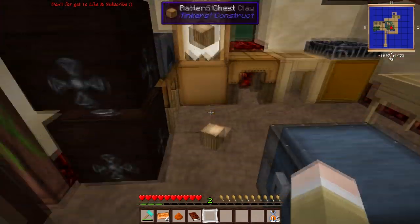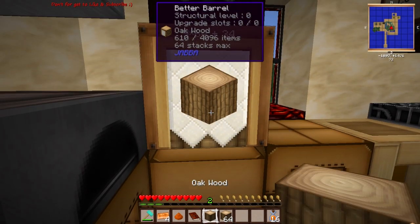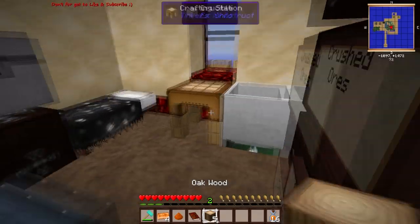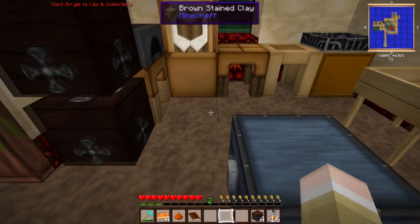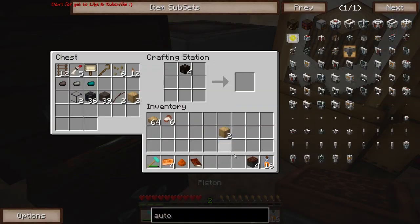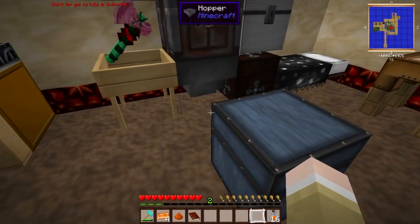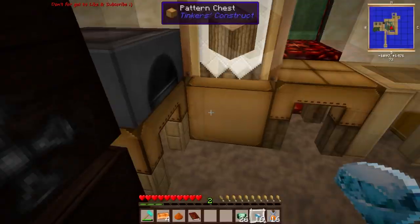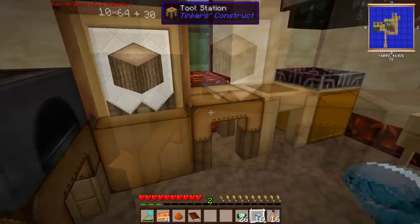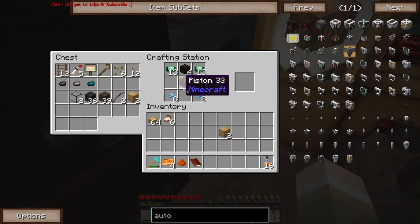I need more wood. There we go - go ahead and put this in our crafting square. Got four pistons. Pistons go underneath. Now we gotta get our diamonds and emeralds - mainly diamonds is my biggest worry right now. Emeralds up top, diamonds in the bottom.